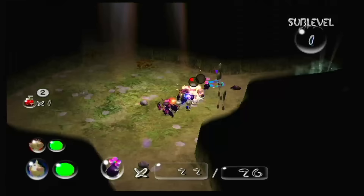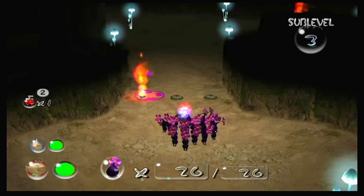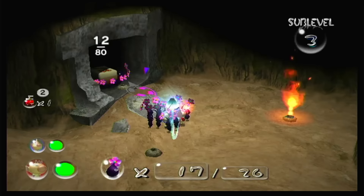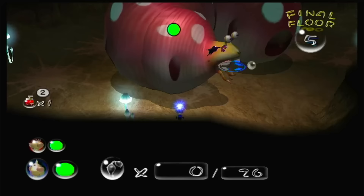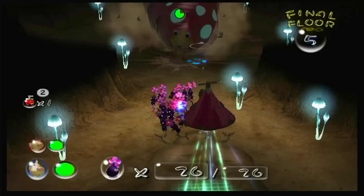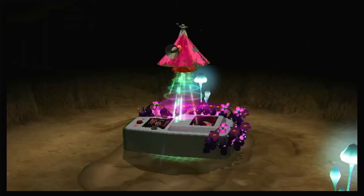Moving on, I make my way to the next available dungeon, the Hole of Beasts. The first floor consists of grubs which are easily dispatched, the second floor is a whole lot of nothing, and the third floor has flame vents. Unlike the first game, these flame vents can actually be attacked by Pikmin, so with the right timing, a few purple Pikmin can easily disable them. Skipping ahead to the final floor, we've got our first dungeon boss waiting — the Empress Bulblax. Just throw Pikmin onto her head, call them off when she starts to wriggle, then sit back and let her roll around the arena. With purple Pikmin this doesn't take long, and after only three rotations it's over. Easy game for babies.